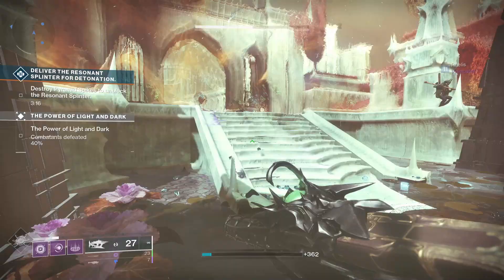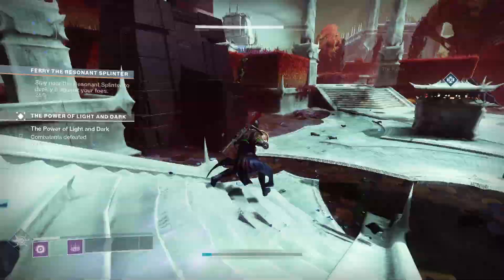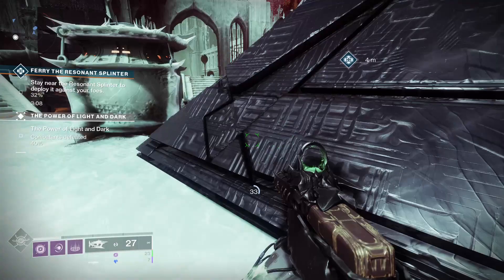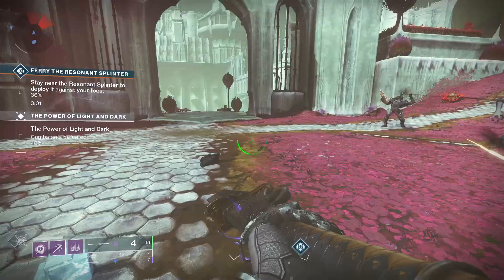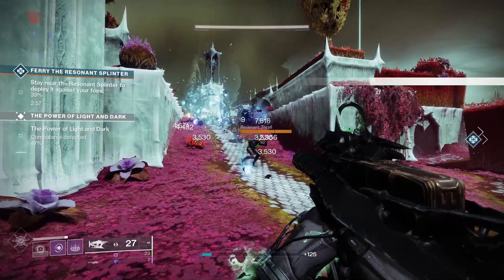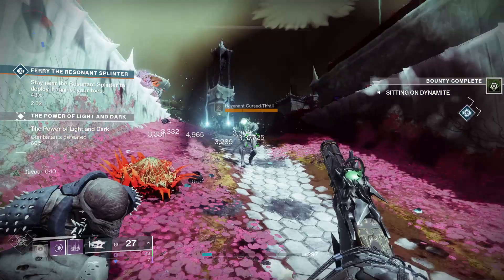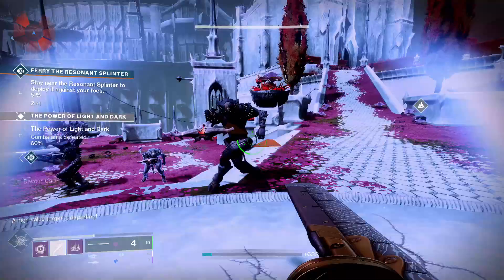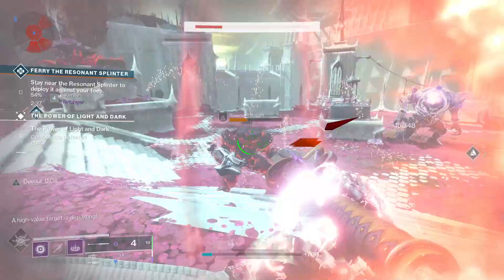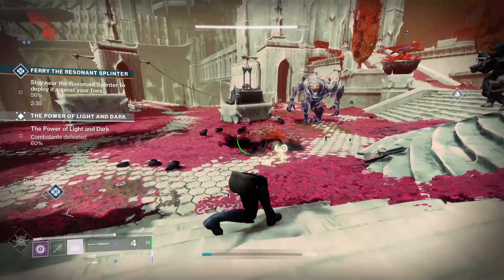Here are all eight triumphs: Master of Truth — complete any campaign mission on master difficulty. Buddy Up — claim all 14 rank rewards from Fynch. Hardware of the Throne — craft all nine Wellspring and Throne World weapons. Report Reverse Lure — complete it and get the exotic glaive. Of Queen and Worms — complete the Parasite exotic quest. Lepidopterist — collect all 10 unique lucent moths. No Peeking — close all 10 darkness rifts in the Throne World. World Champions — defeat 50 champions in Throne World lost sectors on any difficulty.